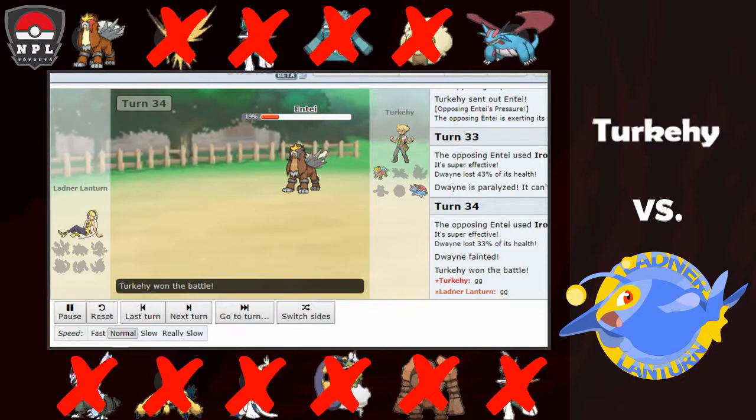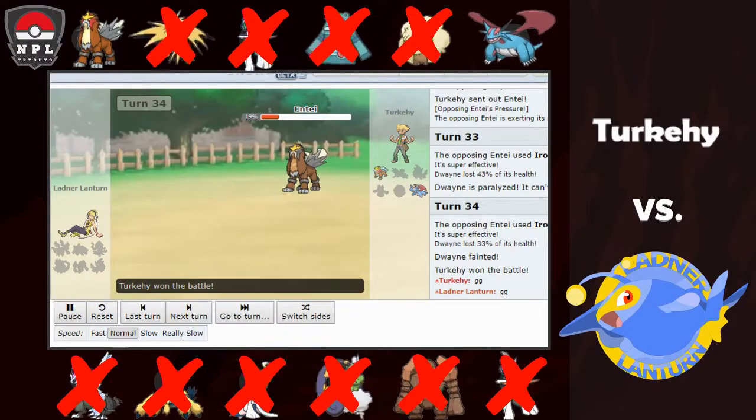I actually think I probably could have won this game had I preserved Primarina better and not been fully paralyzed or flinched as many times as I was. The freeze on Bronzong was extremely bad for Turkey, but Zapdos got about three paras on me — the Iron Head flinch on Kyurem-Black mattered because I could have killed Entei, and the full para on Regirock mattered because I could have at least pulled some differential back. Anyway, that was match number one — hope you guys enjoyed and I'll catch you for the others.